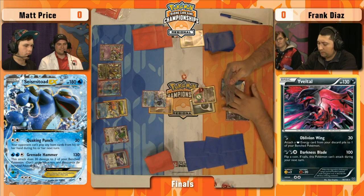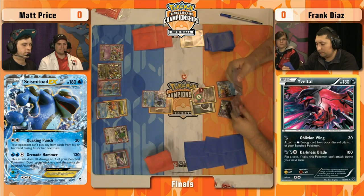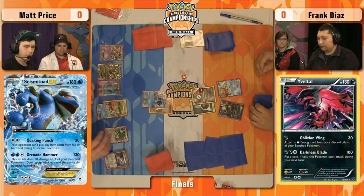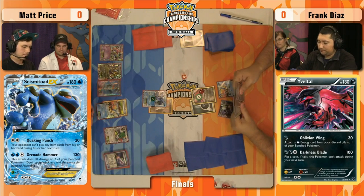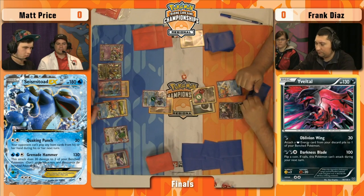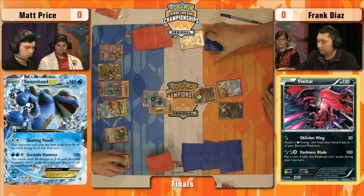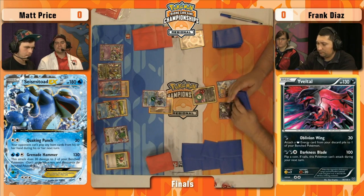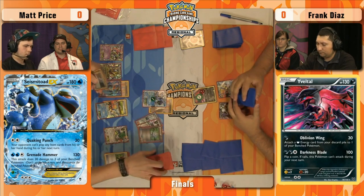Frank's going to play the Versus Seeker right away before Quaking Punch hits, playing the item card so he can have a Supporter next turn. Otherwise his hand is pretty ugly — nothing he can play, no Darkness Energy in the discard. Oblivion Wing will do 30 damage, but no Darkness Energy in the discard pile, so can't get the bonus either. He would have loved to produce a little more — get energy in the discard pile, play a few more items. Even though he has the guaranteed N for next turn, he's really just stuck with Oblivion Wing right now to accelerate.